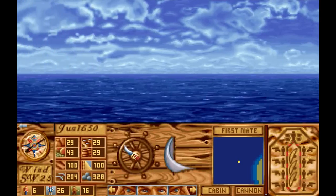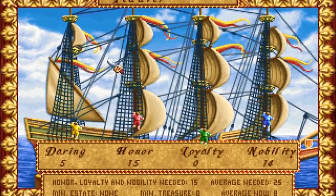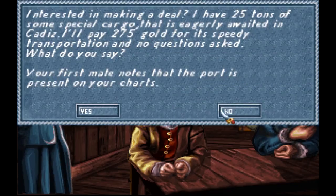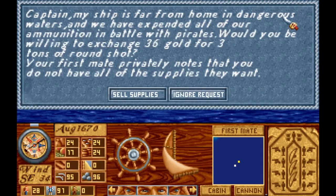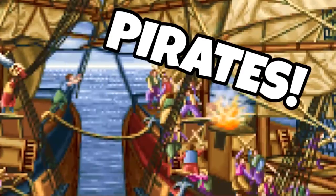It turns out you kind of have to. Your ship and your crew is ranked by four different statistics: daring, honor, loyalty, and nobility. As a kid, I could only figure out how to raise nobility, which is done by getting cash money. You can increase honor by ferrying passengers around, and loyalty can be gained by transporting passengers for free or by helping out other ships. You increase daring by being daring at sea — and the easiest thing to be daring against is pirates!